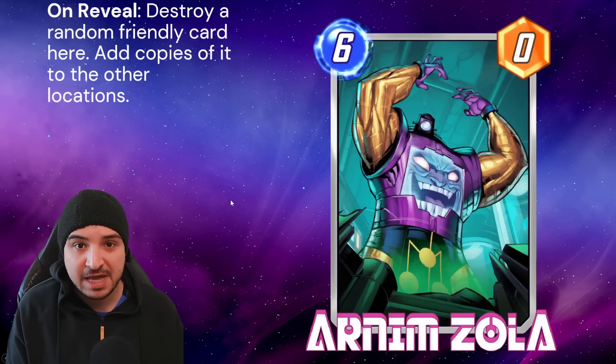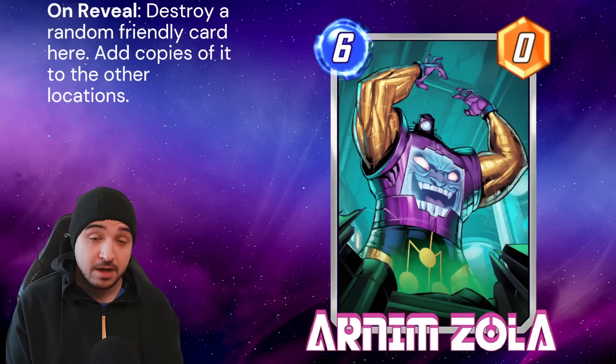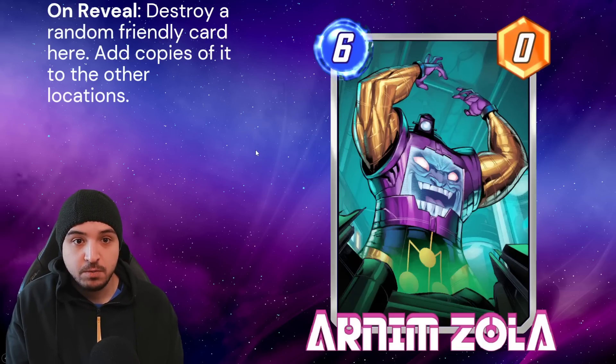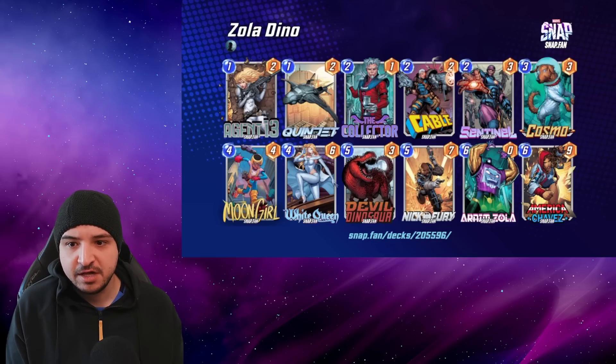Another card is Arnim Zola — not particularly for its synergy with Nick Fury, but more for its synergy with Devil Dinosaur. You can play your Arnim Zola onto your Devil Dinosaur and then get a Devil Dinosaur not in the lane your opponent expects, but in the other two locations. And of course, Nick Fury can also create an Arnim Zola for you as well, which can be a really nice option to have. Here is the Zola Dino deck — this is a Pool 3 deck. Quinjet makes the cut as does Arnim Zola, and a lot of the other cards are very similar to the other builds.